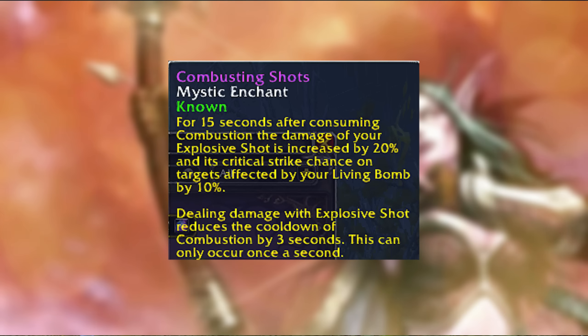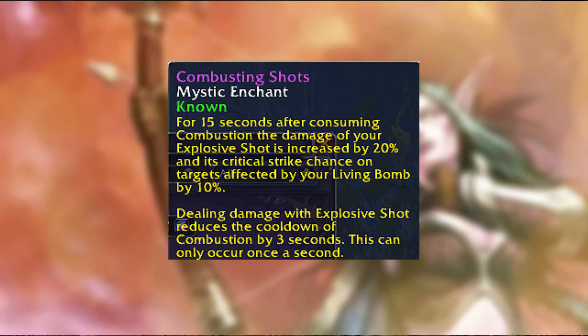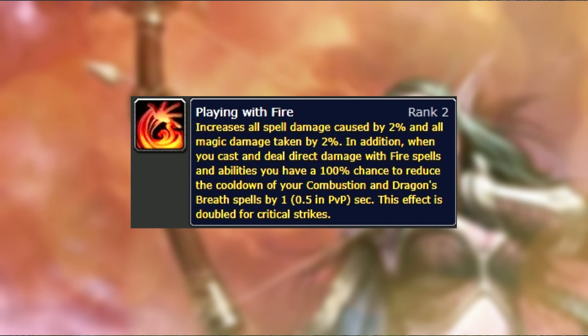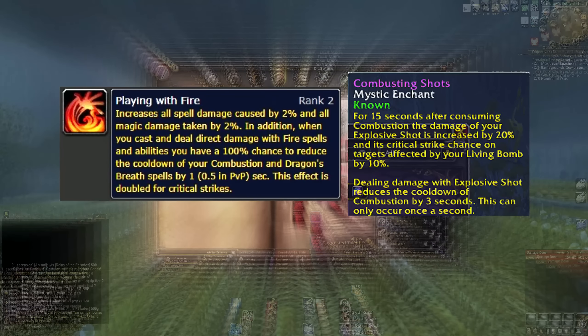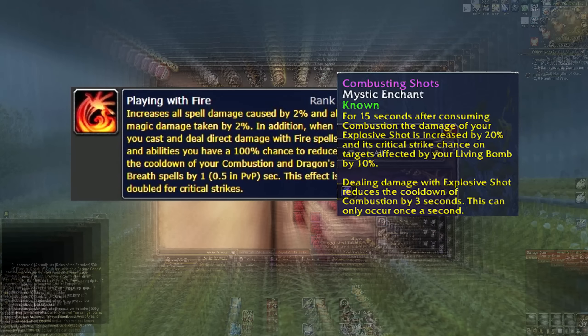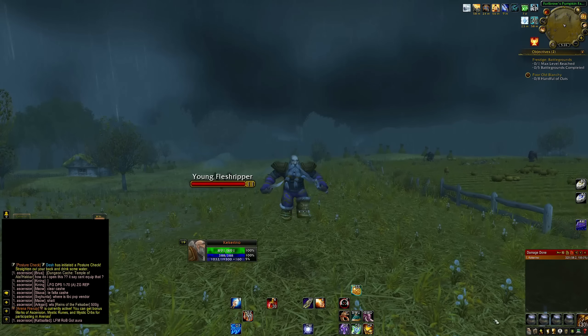This all comes together into the Fire Archer Archetype epic enchant called Combusting Shots. For 15 seconds after consuming Combustion, the damage of Explosive Shot is increased by 20%, and if Living Bomb is on my target, 10% more crit as well. It also says dealing damage with Explosive Shot reduces the cooldown of Combustion by 3 seconds. We're going to double down on this with a Fire Mage talent called Playing With Fire, which gives 2% more spell damage and has a 100% chance to reduce the cooldown of Combustion by 1 second per direct Fire ability hit - doubled for Critical Strikes.